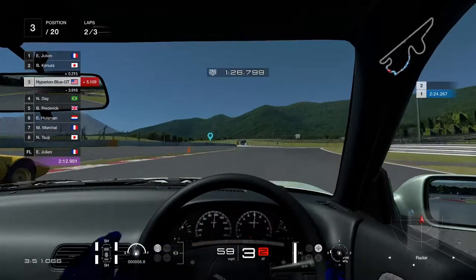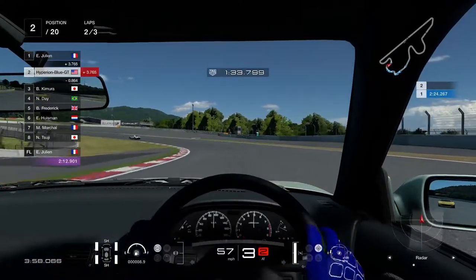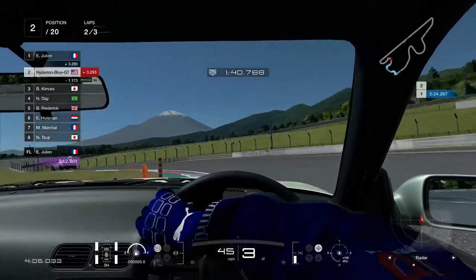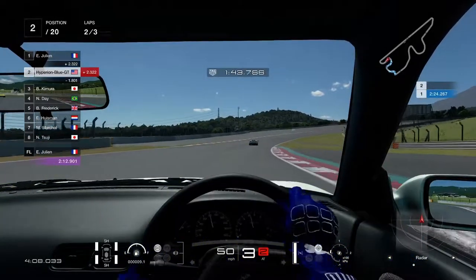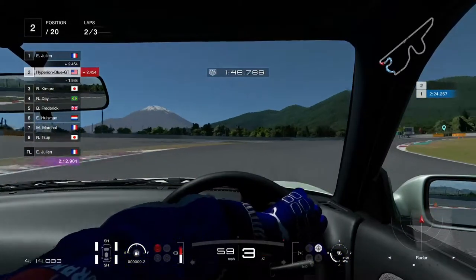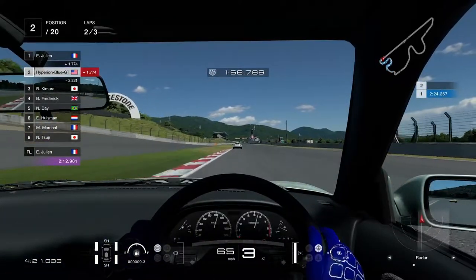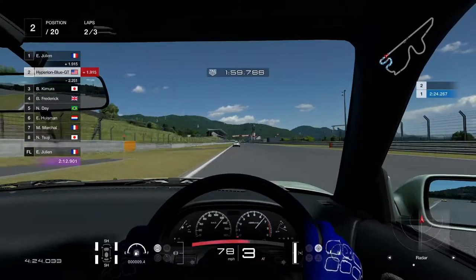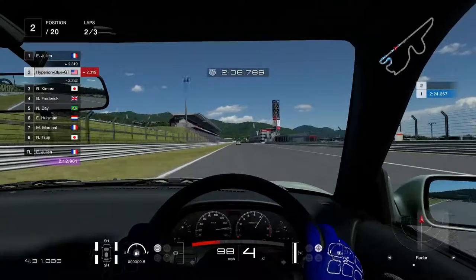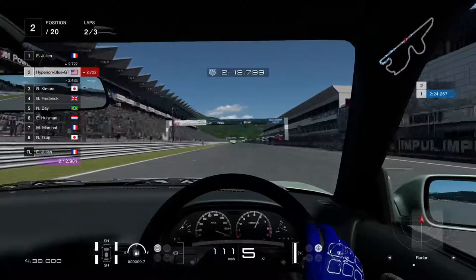Taking a good speed run on the path. Getting closer to the Alfa Romeo 4C — this is the challenge for the Silvia S13 DS Selection. Driving fast and quick, with a 1.7 gap distance. The 4C still has plenty of horsepower to pull away. Won't back down — taking the rush seriously on the third and final lap.